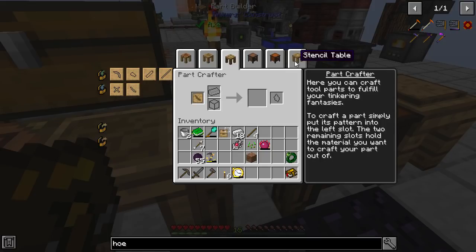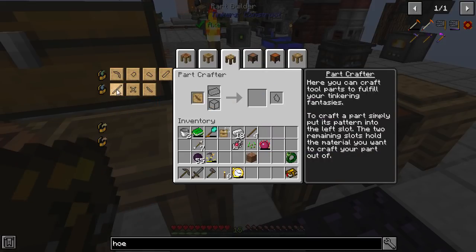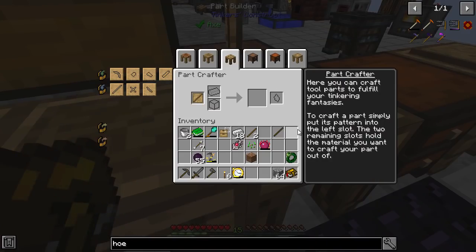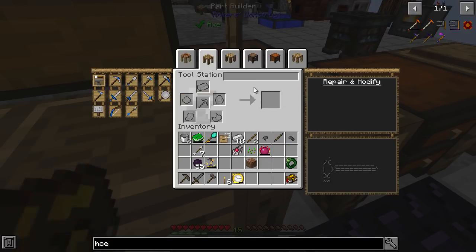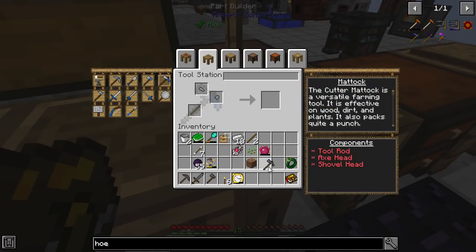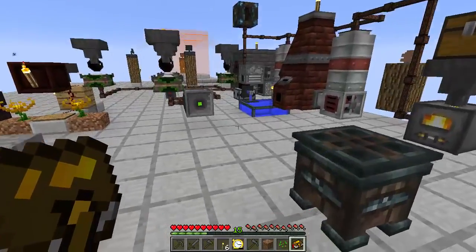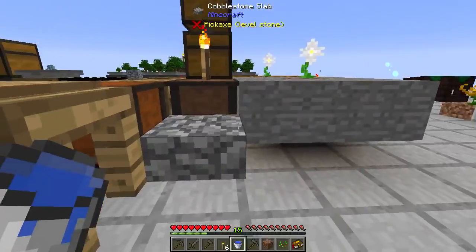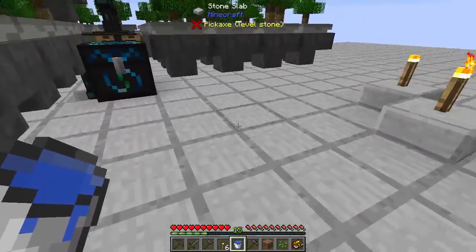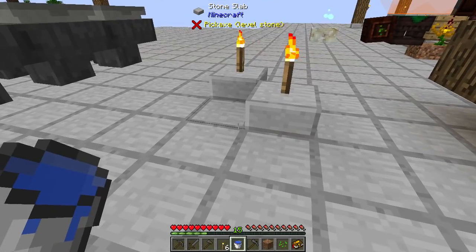Axe and shovel head — we've already got the axe shovel head. Parts Builder — can we put that in? Yes we can, that's nice. Do I have cobble? We do. Actually it's a Mattock, not a Paxel. I've changed where the water is, because water would be good to have right now. I'm not sure if the Watch of Flowing Time is going to affect the crops — I presume it is but I don't really know.